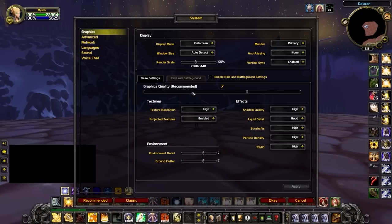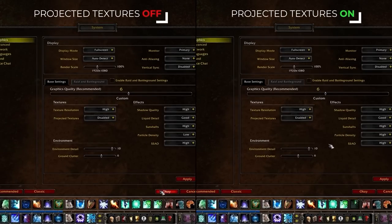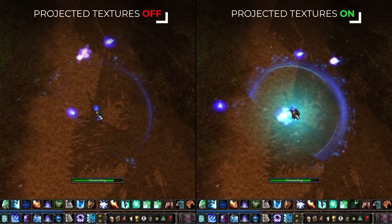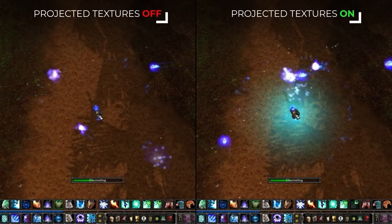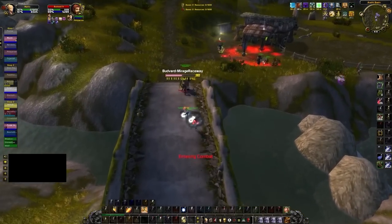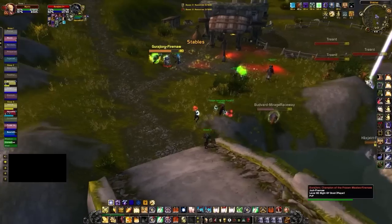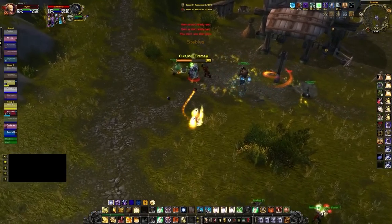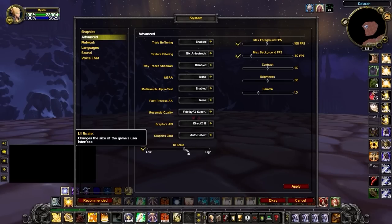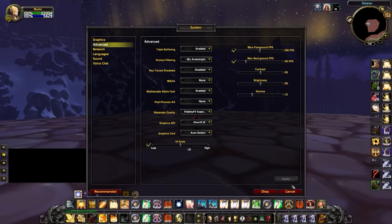First, go to System and then Graphics. Make sure you've enabled Projected Textures and then set your Particle Density to at least Good. This is very important as it makes spells that interact with the environment much easier to play around — for example, without this setting you'll have a hard time knowing exactly where things like Frost Traps start and end. Next, move into Advanced Settings and adjust your UI scale, setting it to a similar level to what's shown here.